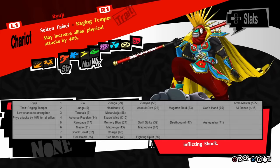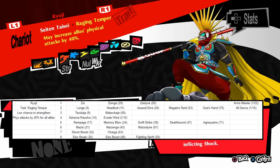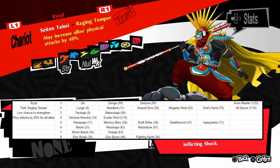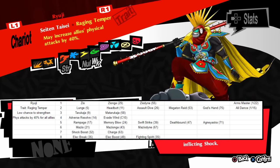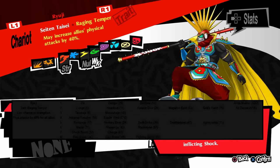Next we have Ryuji who is just one of the most solid characters in the game. What he does is straightforward — he hits hard with physical attacks and boosts your team's damage. Especially when you get Charge, Ryuji's damage output is really good. His trait Raging Temper has a low chance of increasing any party member's physical attacks by 40%, so instead of him competing with other physical characters like Yusuke, he actually synergizes well with them. His third semester skill Fighting Spirit is a full party charge, making it even more worthwhile to pair him with physical teammates and any type of physical build on Joker. Arms Master, a skill that reduces the HP cost of physical skills by half, is a jazz club skill that is definitely worth considering for Ryuji.